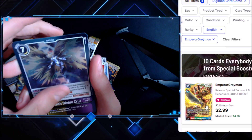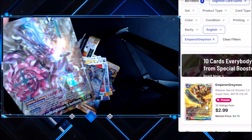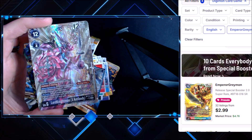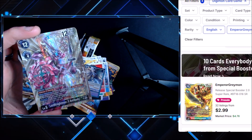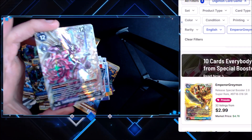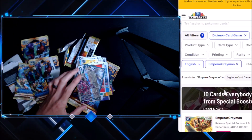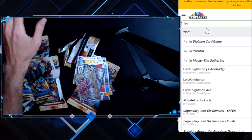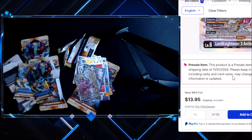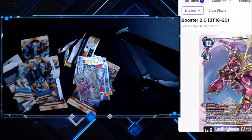Seventh Divine Cruise from Michaelmon, and then Lord Knightmon X Antibody — is that another SR? Are there only SRs in this set? Three in a row, and that looks like an alt art! Lord Knightmon X Antibody — why do I get so lucky with card games? Have you guys noticed that? My pulls are just absolutely ridiculous sometimes. That is just really cool looking. Let's see what this guy is worth — three SRs in a row. It's $13, but it looks like an alt art — it doesn't look the same as that art right there.